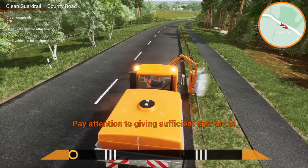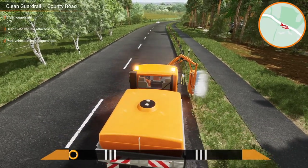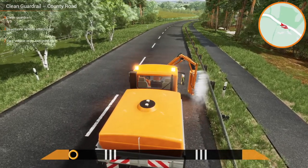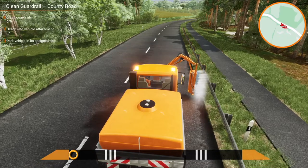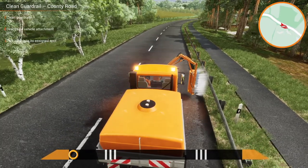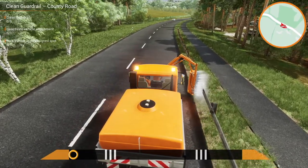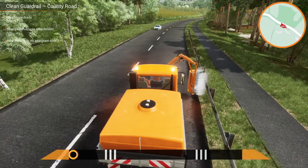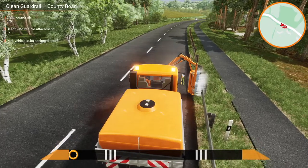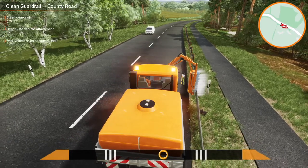Pay attention to sufficient clearance - so let me move out into the road a little bit more. I hope we're not wasting all this water, that's my only concern. We need sufficient clearance - how do we know until we get to that first orange objective that we've got enough clearance? We're too far away at the moment. Right, this ain't working, we're going to have to come back again. It needs to be right up to the side, almost touching, to get that in the middle.